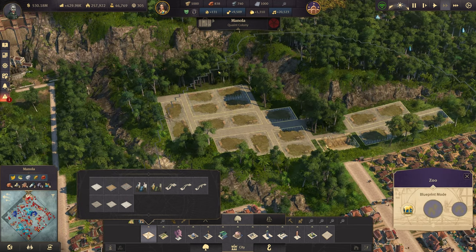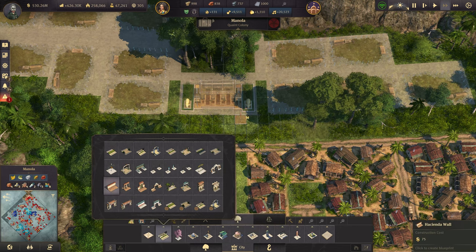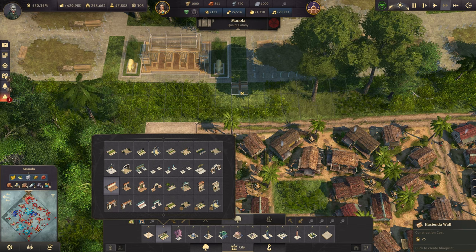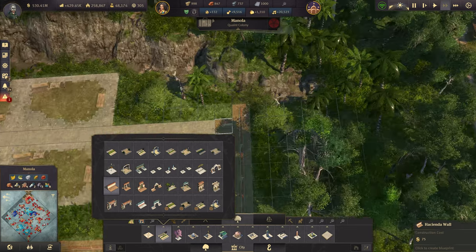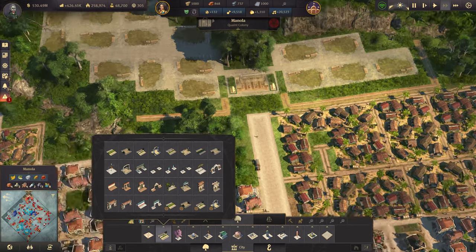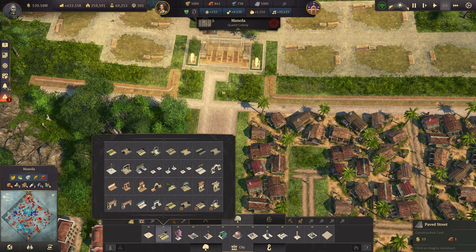This zoo goes all the way up there — I cannot build further than this, so we have to work with it. What I always like to have is fences; we could go with the hacienda fence. It kind of starts here and goes down along the main road, then all the way here — the cliffs anyway kind of block it off. We can do the same thing on the other side too. We don't need more than that. We can have a road here and pave it, and then have some ornaments as well. This one is the entrance area with some ornaments left and right.